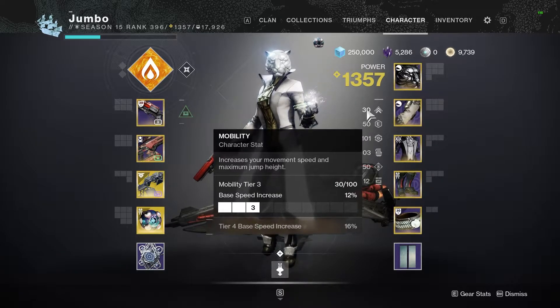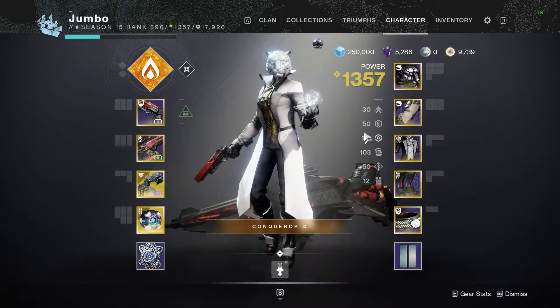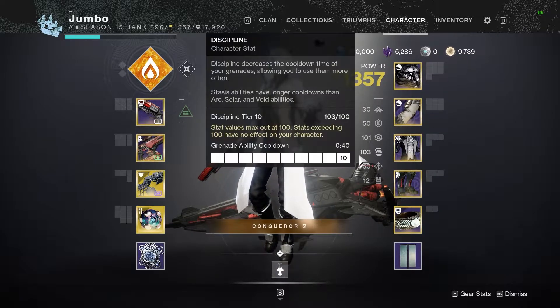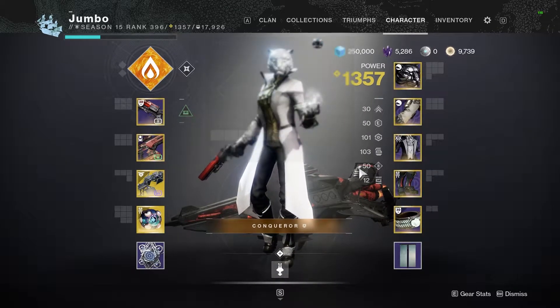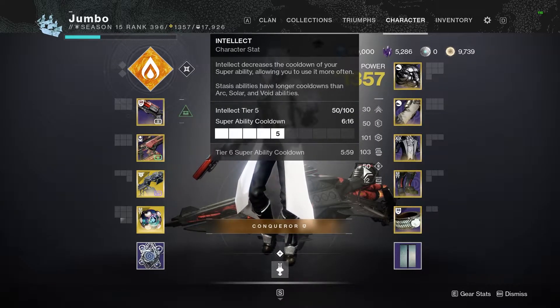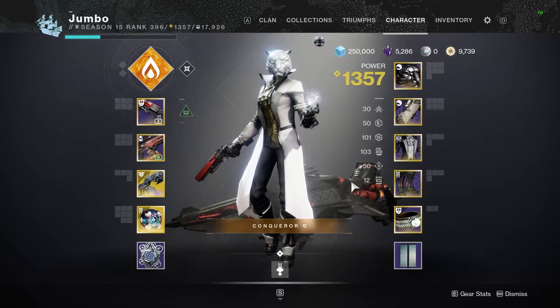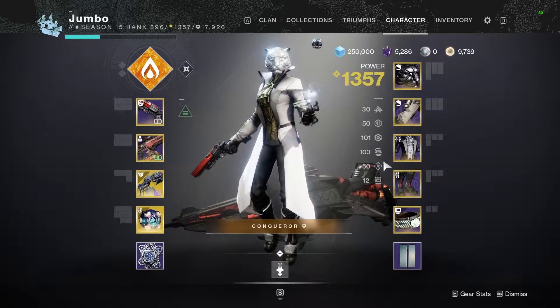On my Warlock I have 30 mobility, 50 resilience, 100 recovery because who doesn't want to regen health quickly, 100 discipline for more grenades, and 50 intellect. Now you may be wondering why I chose 100 discipline over 100 intellect. This is because with the recent changes to how super regeneration works, I just don't find tier 10 intellect useful. And 10 strength — yes, I would go lower if I could.